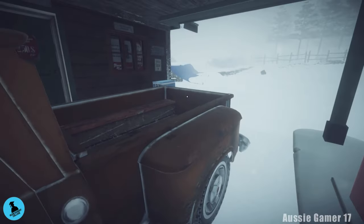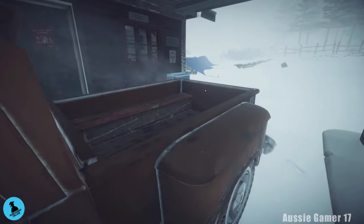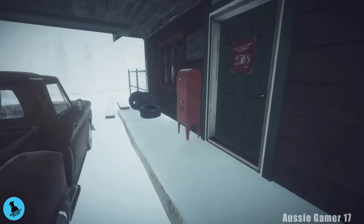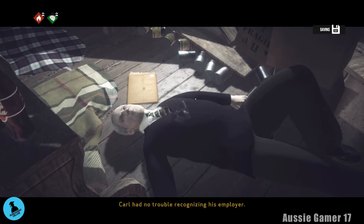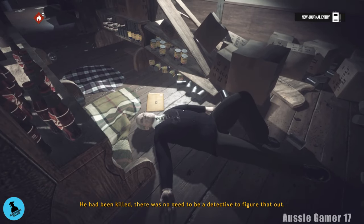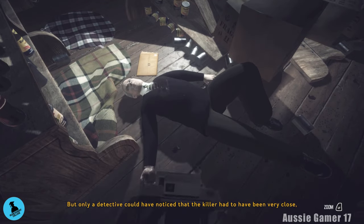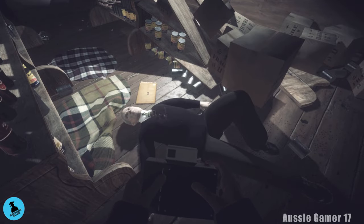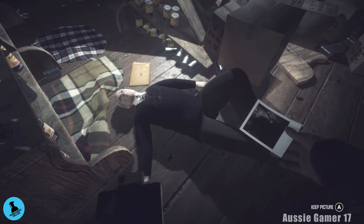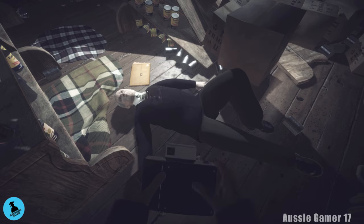Being here is going to be the last time the game really takes control and holds your hand in terms of where to go. Once you are here, make sure you head inside — there's plenty to do. We're going to find a dead body. You'll see you get a journal entry, but more importantly, we're going to take out our camera by interacting with the body and take a photo. That gives us our first piece of evidence and our first photograph, and will also unlock an achievement.